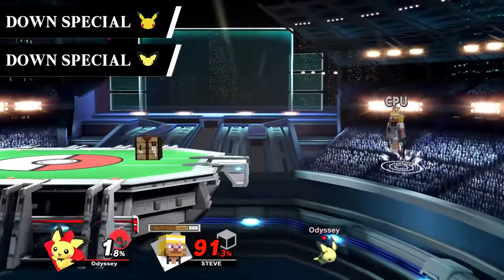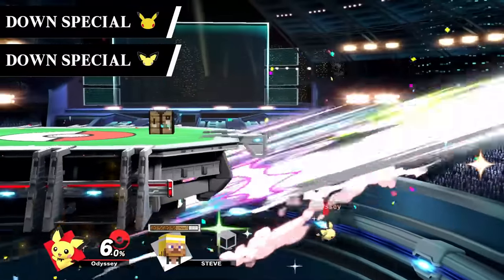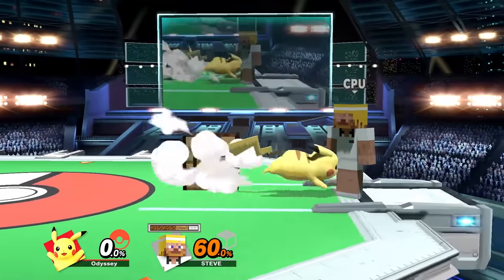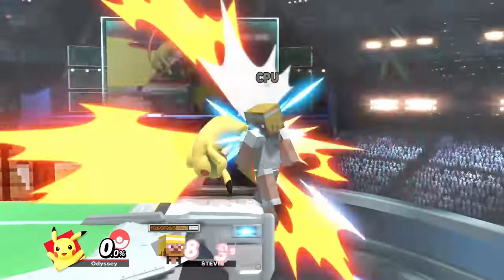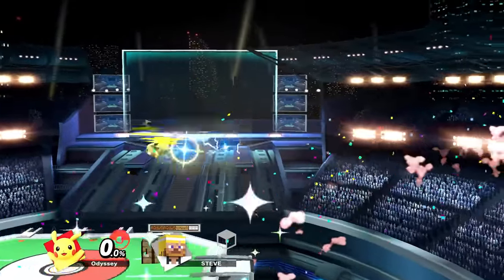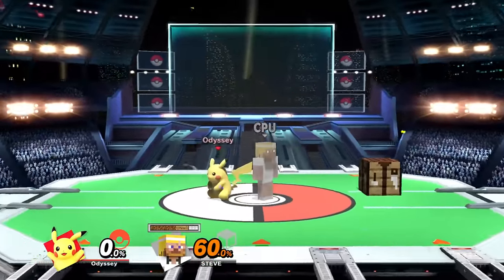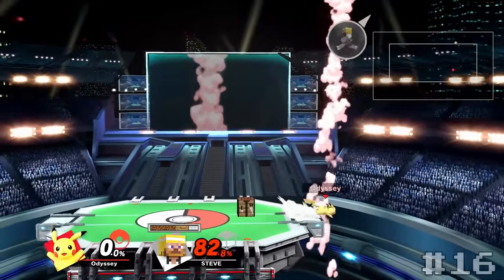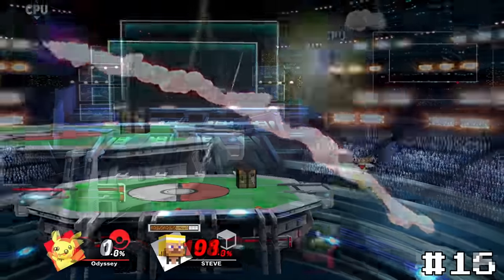Pikachu and Pichu's down specials, Thunder, are extremely difficult moves to land offstage. If you do it wrong, the rats will just go flying away into the blast zone, which gives this a good risk factor. If you hit the spike on Thunder, it will either kill the opponent or send them right into you for a powerful blast to KO them since you're already so close to the blast zone. So while it is pretty hard to hit, the reward makes this feel a lot more fun to go for. I'm going to be putting Pikachu's at 16 and Pichu's at 15.